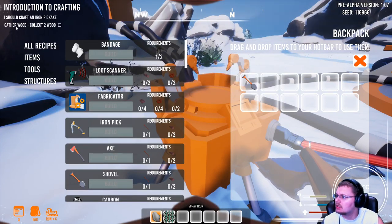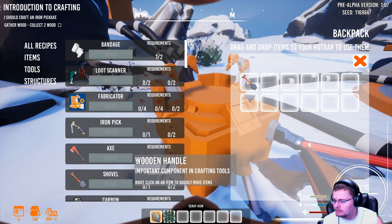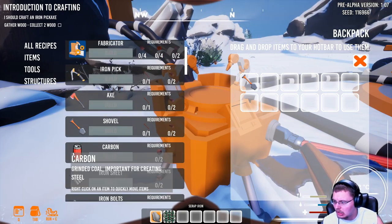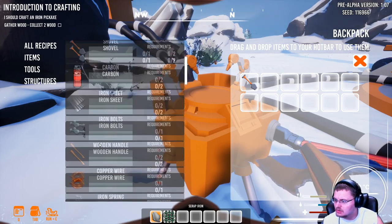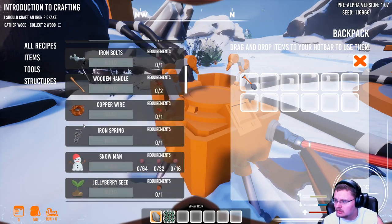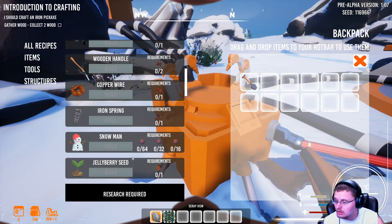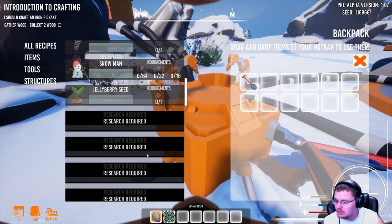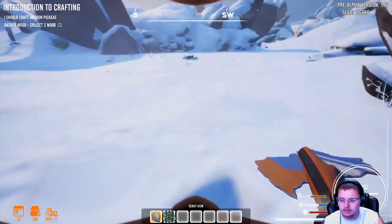Gather two wood. In the 3D printer: loot scanner, fabricator, iron pick, axe, shovel, carbon — which apparently just used to be a can — iron sheet, iron bolts, wooden handles, copper wire. I can even build a snowman; you just need a lot of snow. Jellyberry seed, and research. There's a lot in this game for being pre-alpha early access.